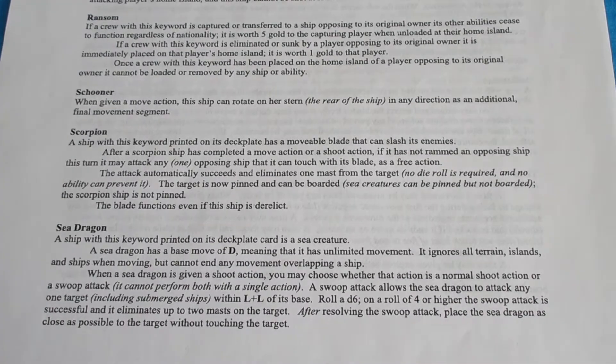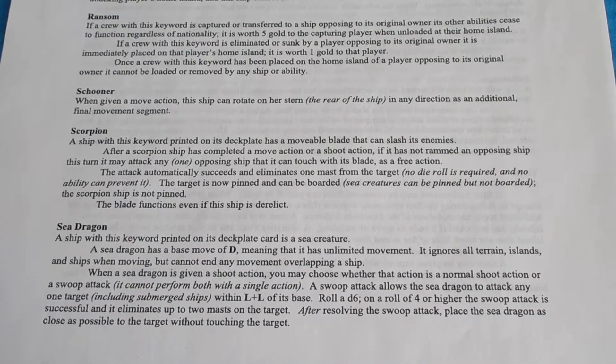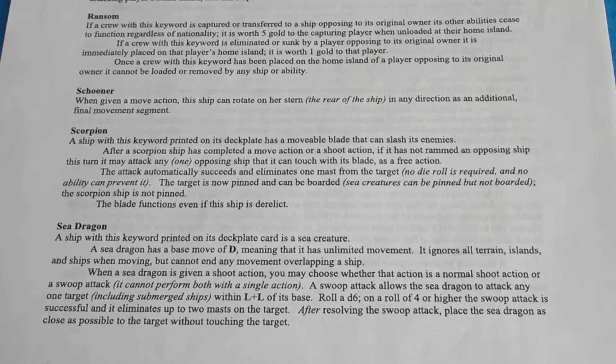Sea Dragon. A ship with this keyword printed on its deck plate card is a sea creature. A sea dragon has a base move of D, meaning that it has unlimited movement. It ignores all terrain, islands, and ships when moving, but cannot end any movement overlapping a ship.